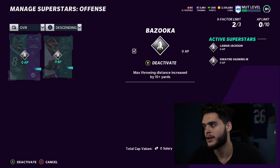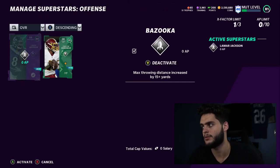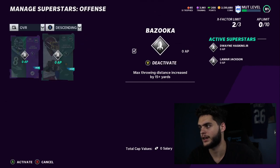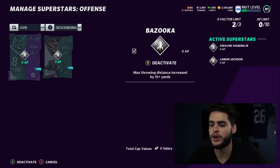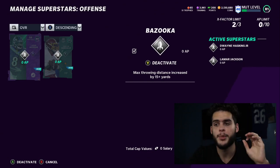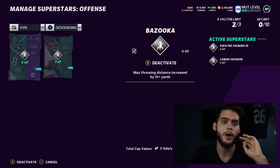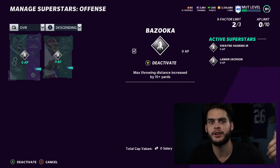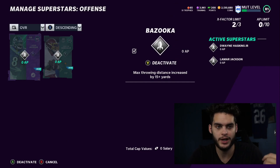When new players come in they're going to look like this. You click on a player — let's say Lamar Jackson's X-Factor — and activate it. Once you're in, if they don't have abilities it'll show AP limit zero to ten. If you have abilities on them — like Escape Artist and Dash — they might cost five, leaving you five more points. You can put one ability on ten different players if they're all one-point abilities, but once you start getting the twos and threes it eats up your ten points much faster.